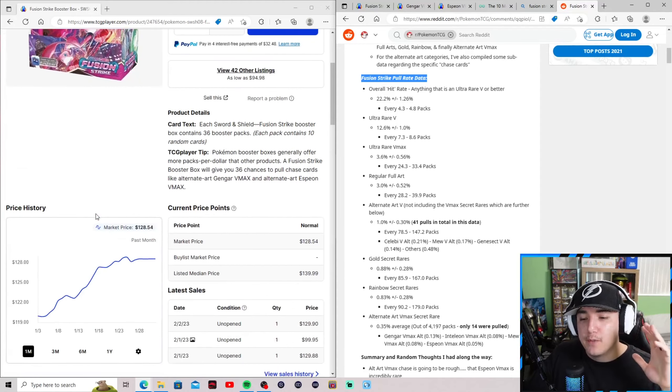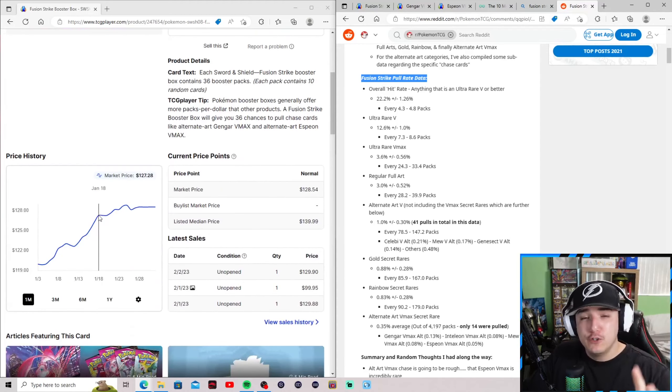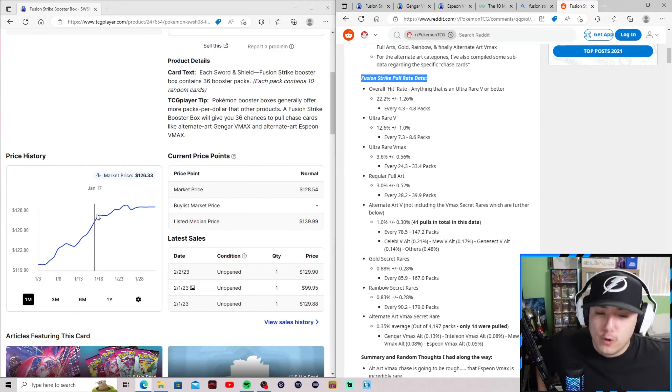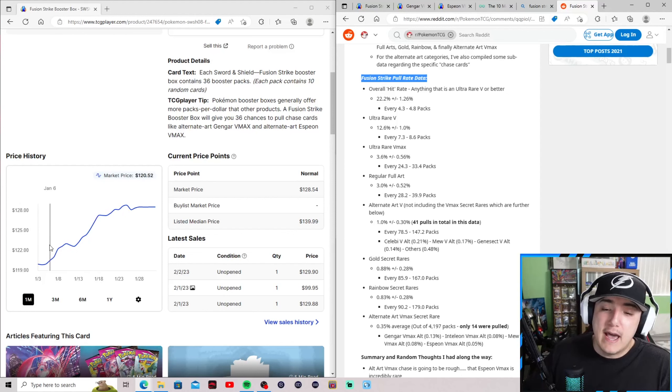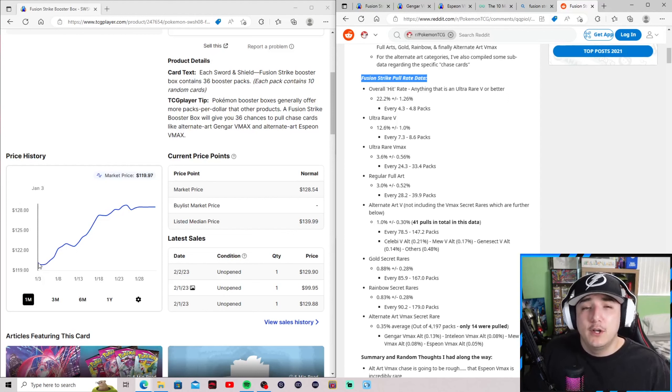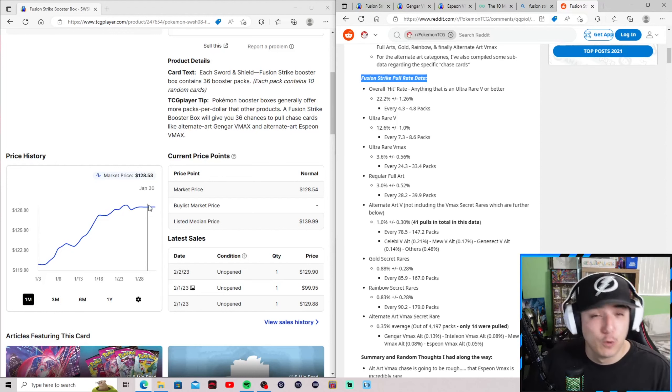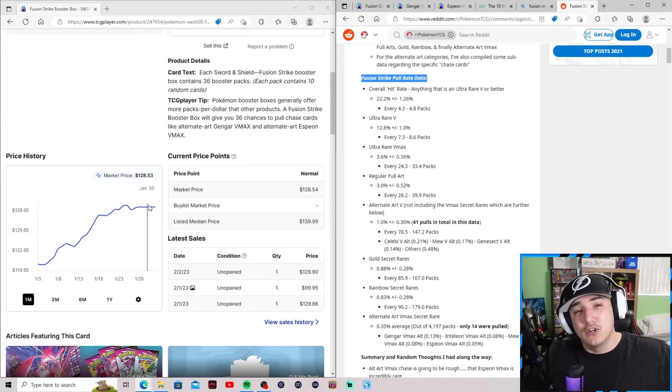On screen we have TCGPlayer pulled up with the pull rate data. Right now the market price for a Fusion Strike booster box is averaged at $128.54. Looking at growth over the last month — on January 3rd you could pick up a booster box for about $120, and now it's at $128.54, so roughly a $10 gain in just one month.